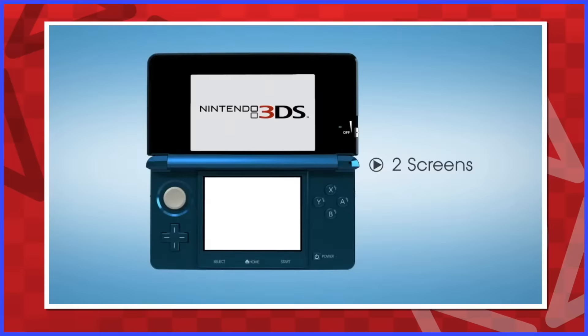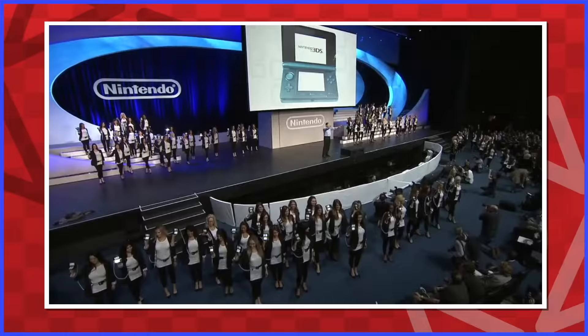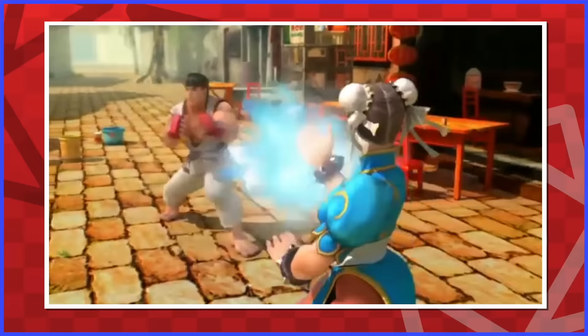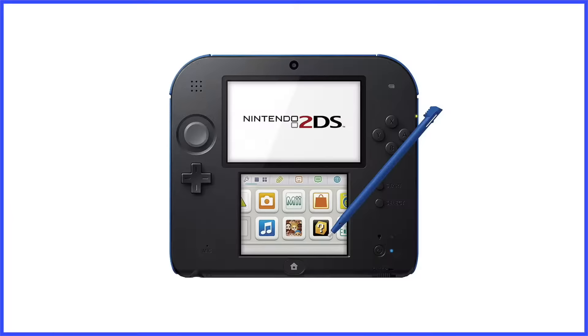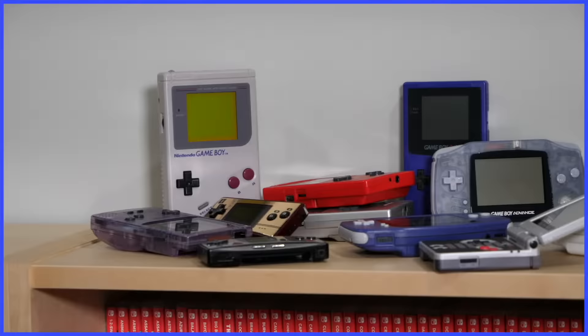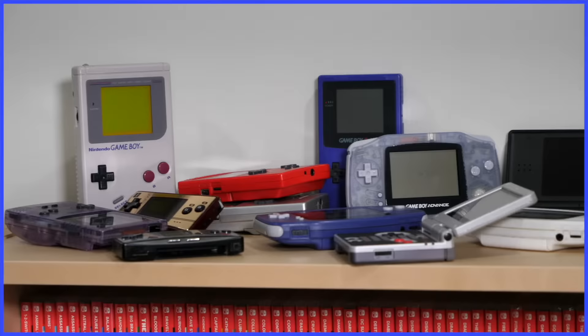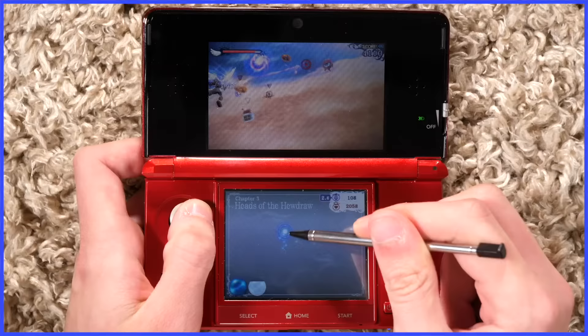The successor to the Nintendo DS was unveiled at E3 2010, utilizing a screen capable of displaying 3D images without the need for special glasses. This was a big deal. The barrier between 3D and the rest of the world had finally been eliminated. Games can be in 3D without the hassle of needing to buy a 3D TV with clunky glasses. We can finally experience 3D normally, as nature intended. The future for 3D content was bright, and Nintendo was leading the charge. Nintendo was said to go all in with the 3D craze, making it the focal point of their latest handheld.